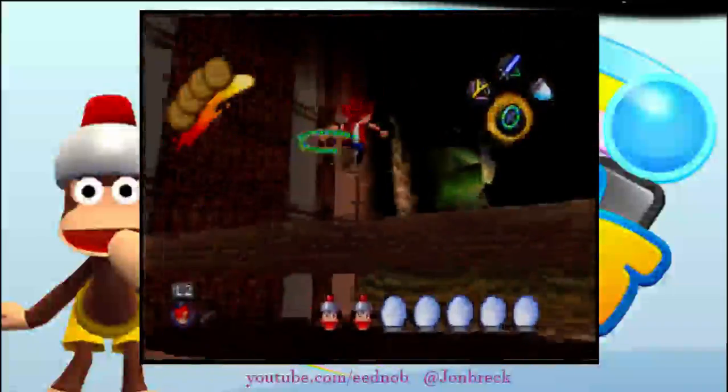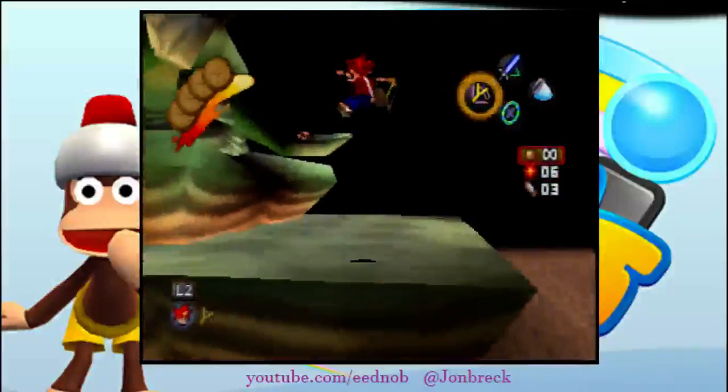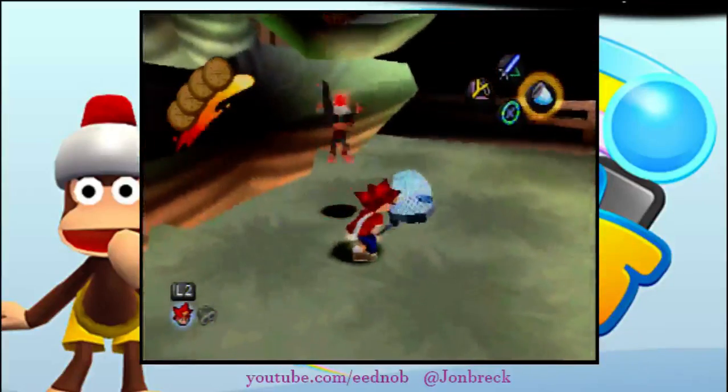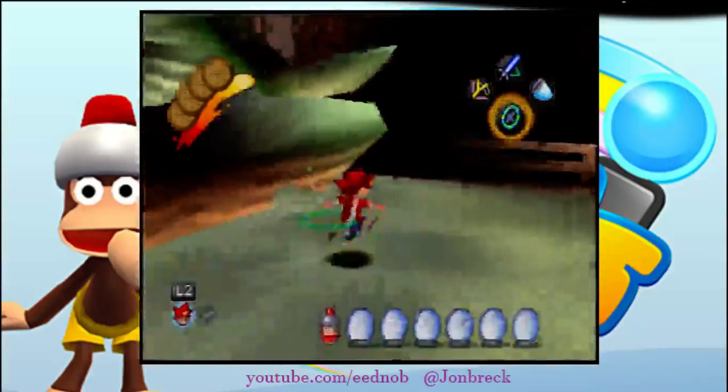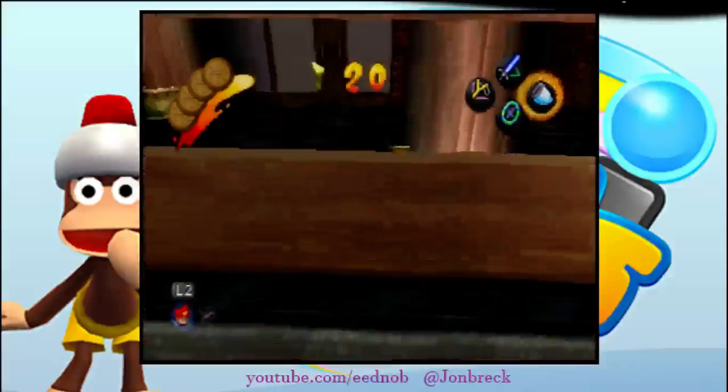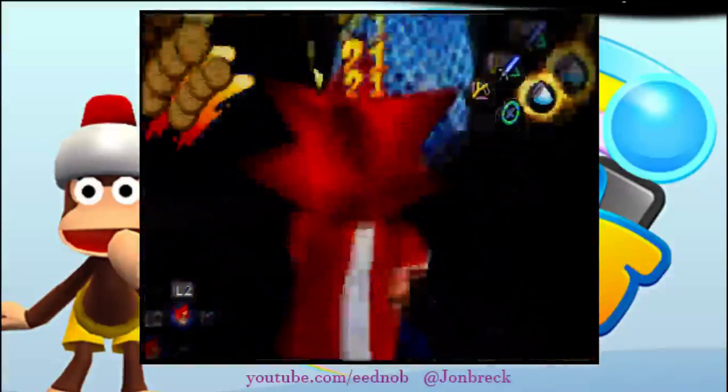Two infinite jumps and a single jump to get over there, boost jump to infinite jump over and catch that monkey. Or you can just wait and catch him if the boost jump to infinite jump is too hard. Double jump over that and catch this monkey to end the level.